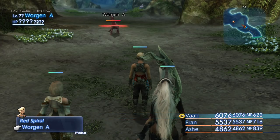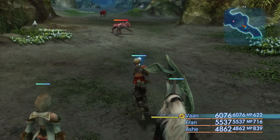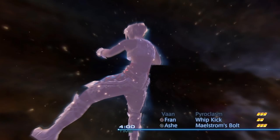So we'll go ahead, select Vaan, go down to the Mist ability, and choose Red Spiral — because that only uses one Mist Charge and gives us the opportunity to maximise the chain. If we went for Pyroclasm, that would use all three of his Mist Charges and it'd be hard to build a lengthy chain. Once we select Red Spiral and the chain begins, we can see that Vaan now has Pyroclasm as his next option — greyed out because he only has two Mist Charges remaining after spending one on Red Spiral.